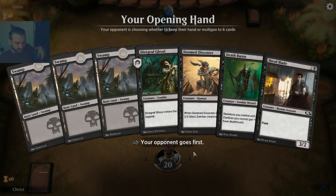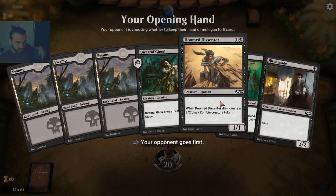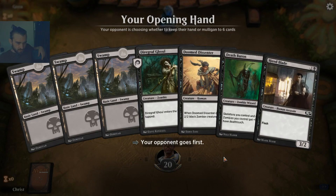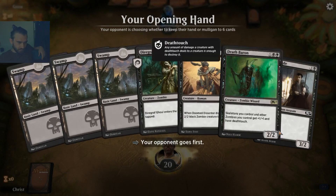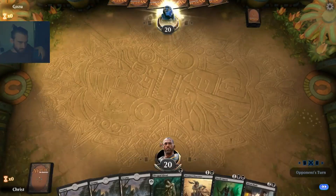Christ versus Gosu — what a matchup, who will win? This is a keep: one drop, two drop, three drop, three drop. Amazing curve and three lands here, securing our important three drops. He mulliganed — what will he play? It's a green one — Forest dweller, artifact guy.